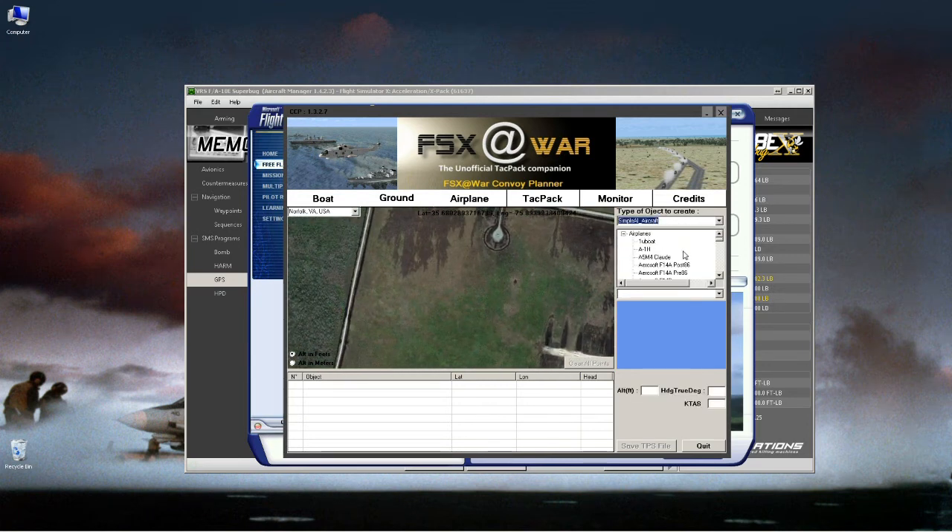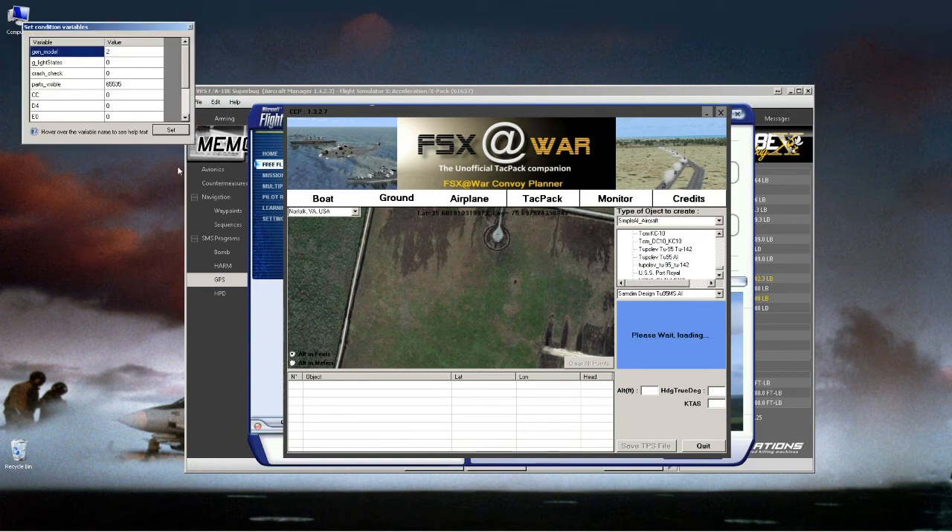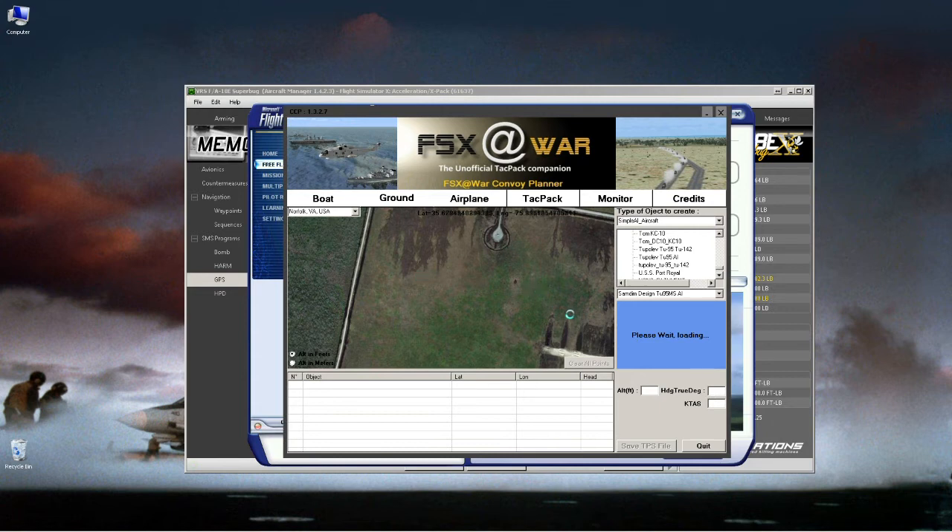Let's start by adding one target of each type. First, an AI aircraft — pick one from the list. Be careful: high-res aircraft might affect your frame rate. I'll give it zero feet altitude, zero degrees heading, and zero knots, because we're going to have it on the ground. For moving planes, you're better off using CCP airplanes. Simply click on the map where you want the plane placed and it creates an entry.